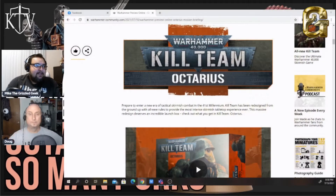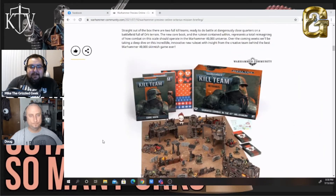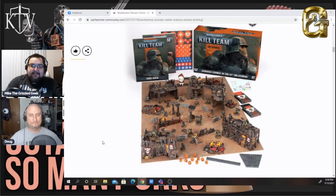Let's jump into it and take a look. This came out this weekend. This is the new Kill Team box — lots of terrain, two sets: Orcs versus the Death Corps of Krieg. We've got plastic Death Corps models now.